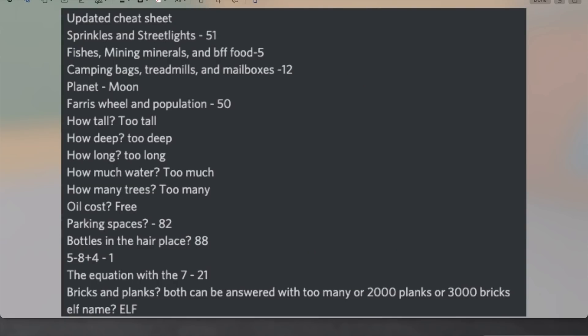I did actually go around and try to work all these out myself, but then I found this on Discord. So we do actually have the answers to some. The question about the sprinkles and the streetlight is 51. The fish is mining minerals and the BFF food one is 5. Camping bags, treadmills and mailboxes is 12. The planet that the observation tower is looking at is the moon. The ferris wheel and population question is 50.